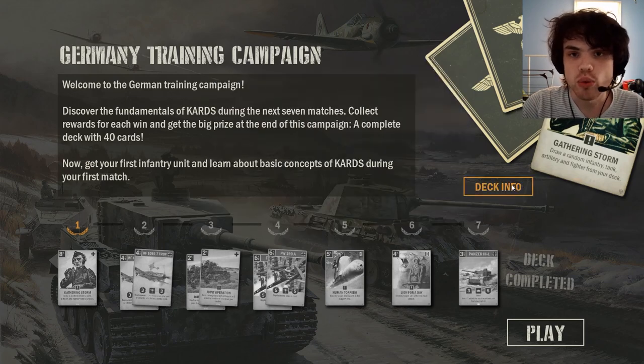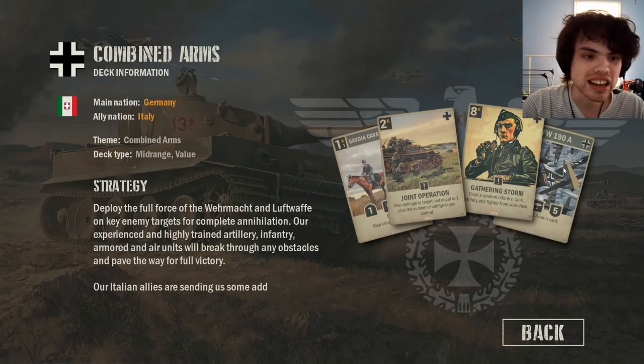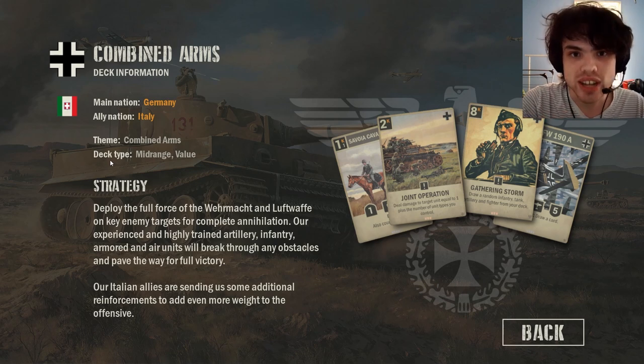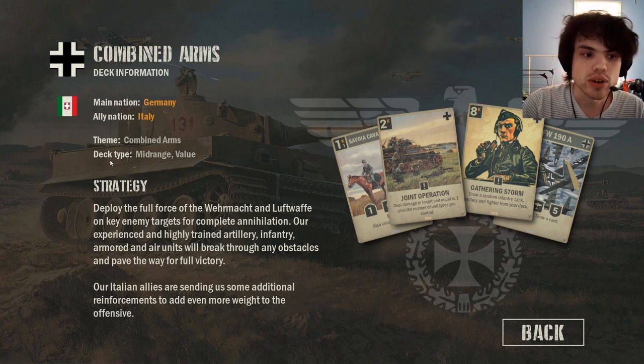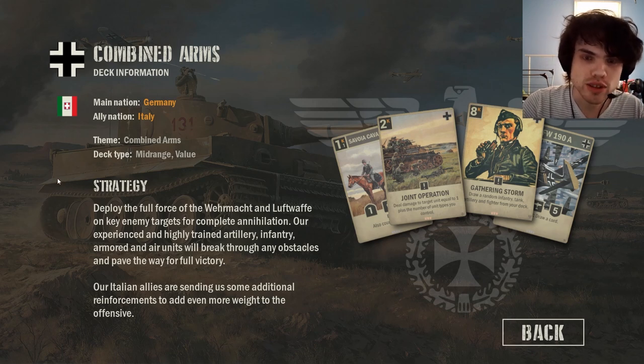If you want some more information about the deck you're going to be playing in these tutorials, you can click this deck info button here. It will tell you what your main nation is, what your ally nation is, what the theme of the deck is, and what type of deck it is. If you're at all familiar with other card games, this should give you an idea of the deck type. If you're not familiar with other card games, I will have another video in the future explaining different deck types.